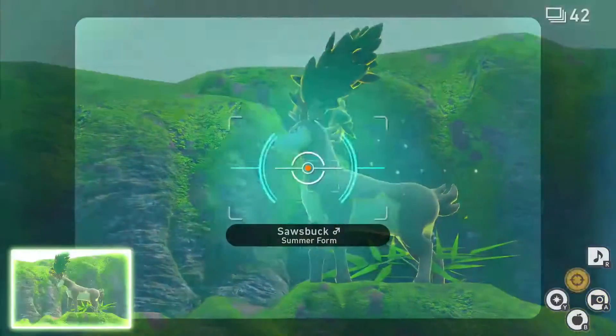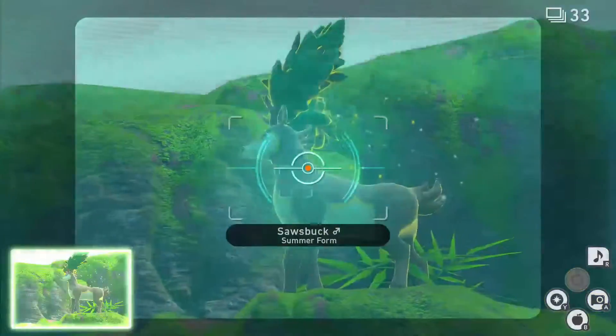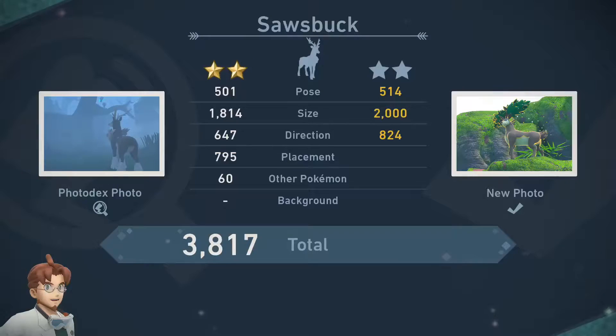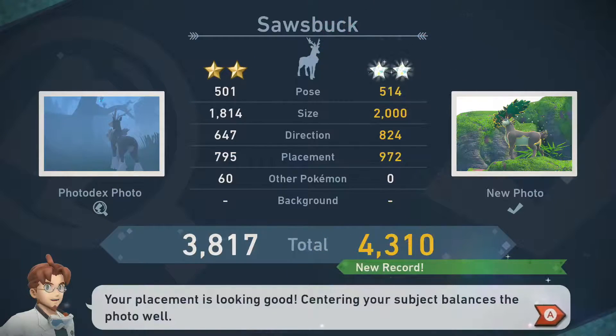For 2 star, follow the 1 star process again, only this time, while the Sazbuck is at the top of the rocks, scan the area to prompt it to pose. While the Sazbuck is posing, hit it with an Illumina Orb and unleash your camera for another fairly easy diamond status.